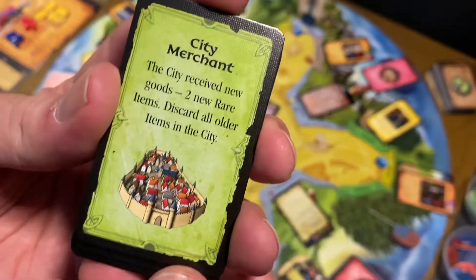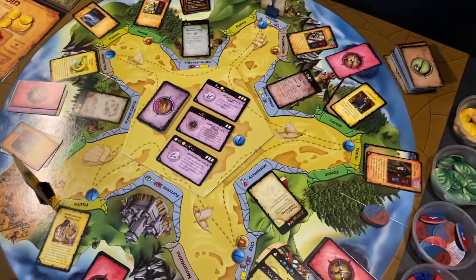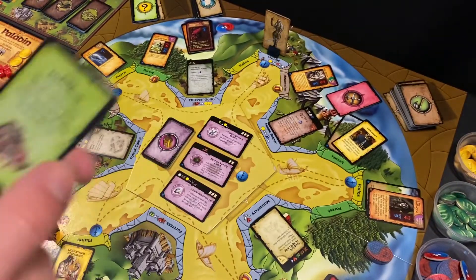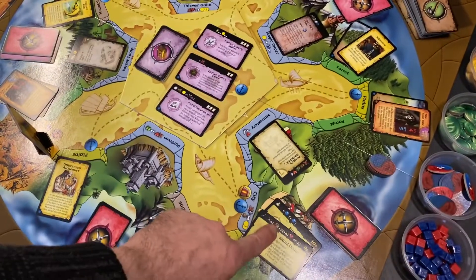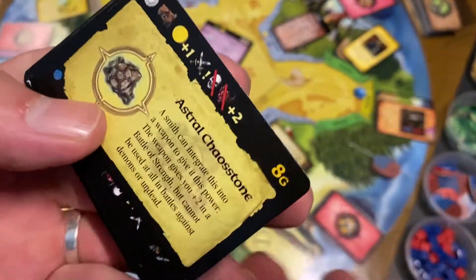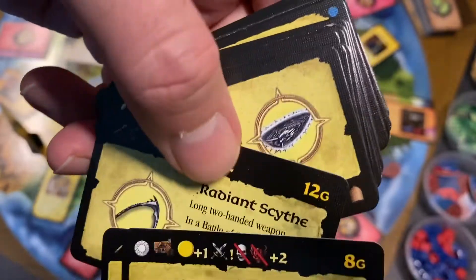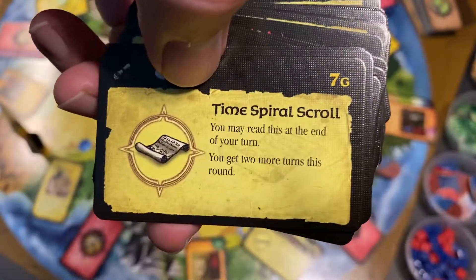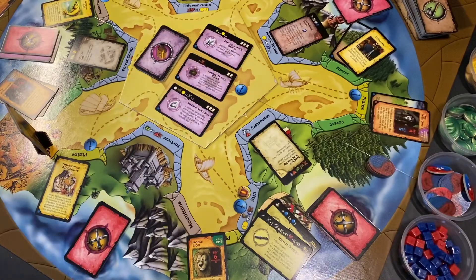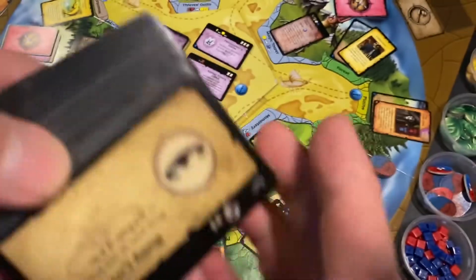You also have merchants. Merchants are going to show up at the city and up in the village when you draw one of these merchant cards, which tells you what kind of items show up — either rare or common. The rare items will almost always show up here in the city, and you have a pretty large deck of rare items. These are more powerful, often magical items: an Astral Chaos Stone, a rainbow spear, a radiant scythe, a radiant shield, a time spiral scroll — all kinds of magical items and spells.